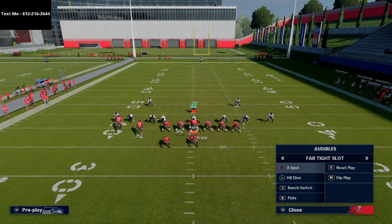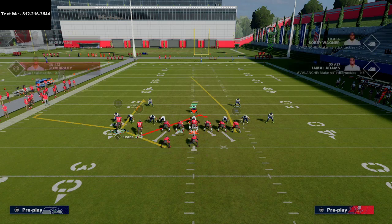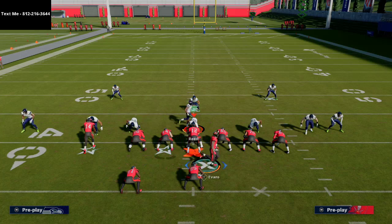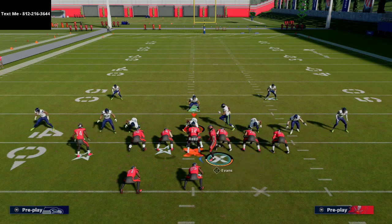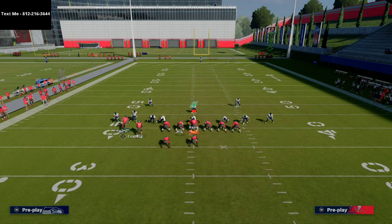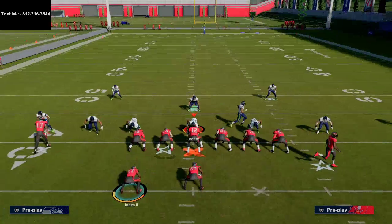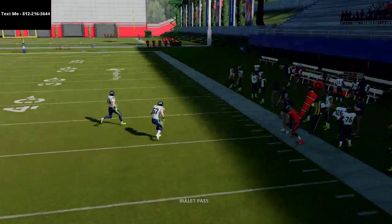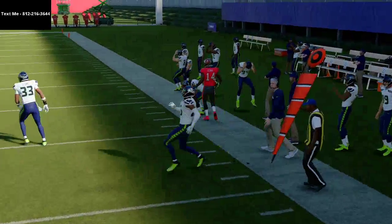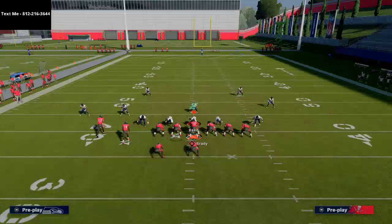I see this coverage - Cover 3 with an outside third - very little. Now let's get into man coverage. The cool part is what this play does to man coverage - it almost mirrors a back-shoulder type throw. Hard outside pass lead, click on, and make the play.